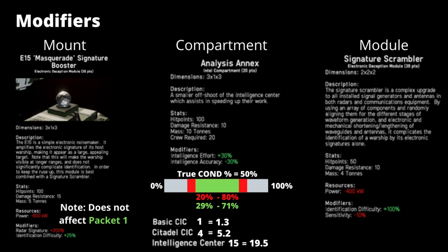Finally, we come to the modifiers, of which there are three. The masquerade signature booster looks like an interruption jammer, but its main purpose is to increase the radar signature size of your ship and increase the identification difficulty. The power draw is quite significant, and most ships don't want to increase their radar signature. In testing, neither the masquerade nor the signature scrambler affected intel effort calculations in packet 1 — they only affected packet 2 and subsequent updates in how much effort it took to slow down the calculations.